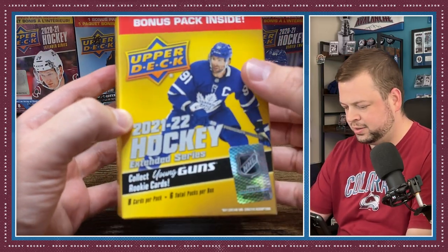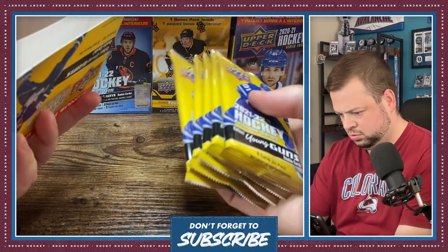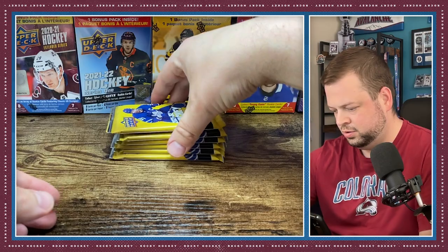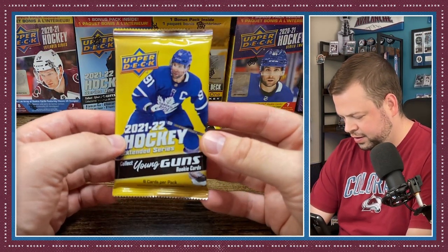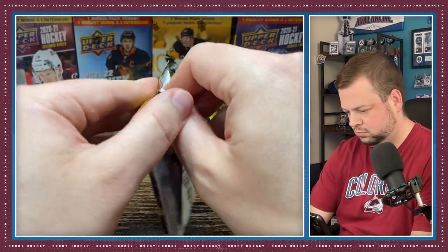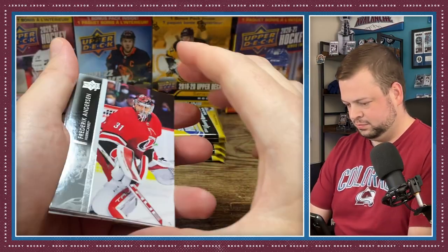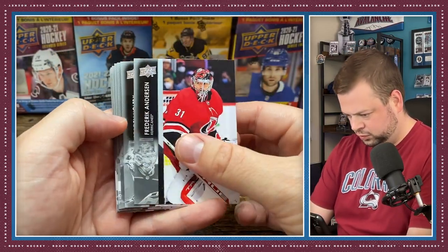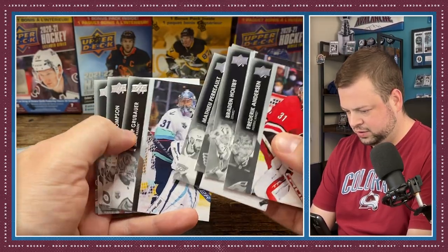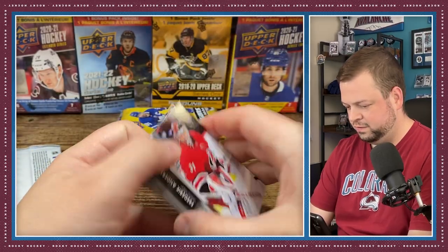We got eight cards per pack, six packs per box. There's one wanting to stay in there — Johnny T on the front; we'll see what happens in Toronto if that core four gets blown up or what. First pack: Frederik Andersen, we got some goalies up front, and looks like the first pack is just an all-base pack. There's Bouchard, who's been phenomenal this year.